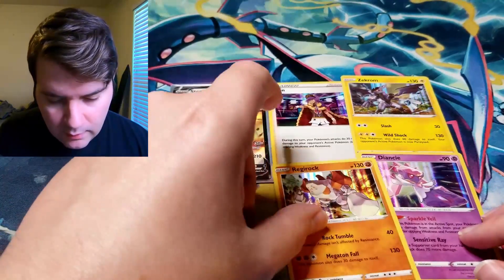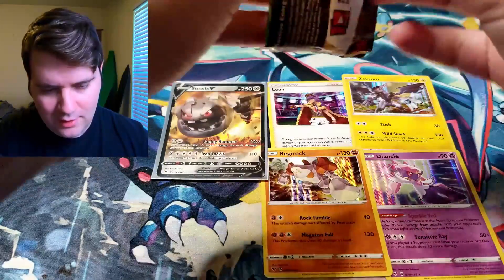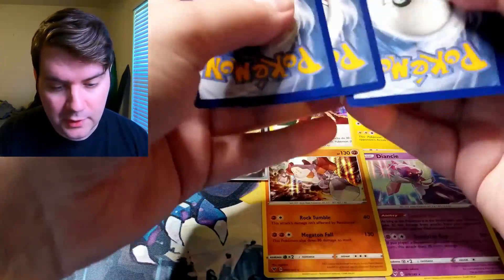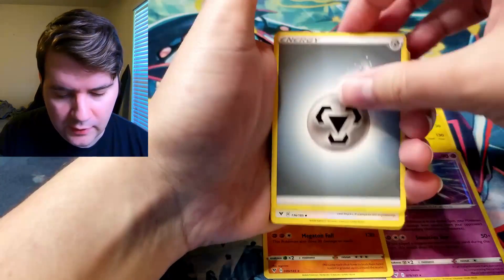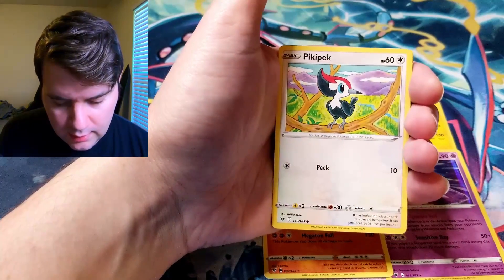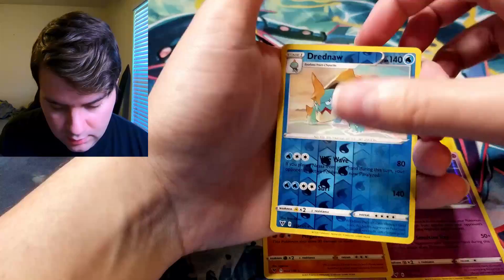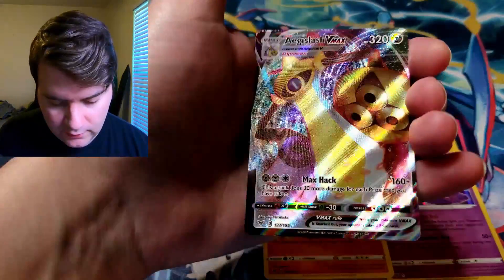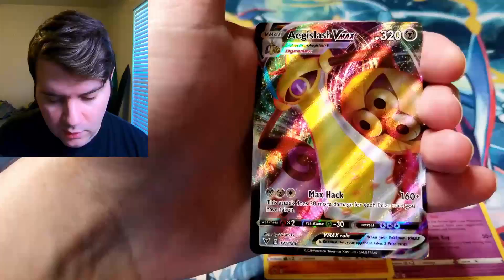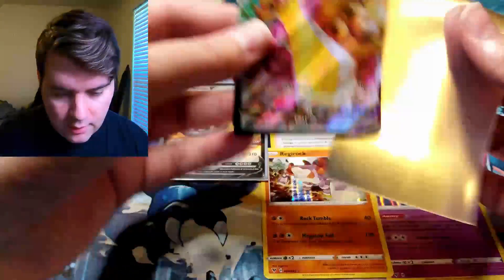I don't know why they only chose Regirock — I don't think the other Regis made it into this set. And now we've got those two new ones from the latest Sword and Shield DLC, so I would imagine those guys will be getting cards pretty soon, possibly in the newest set that comes out in February. Memory Capsule, Go-Goat, Arrokuda, Sandaconda, Pikipek, Poochyena, Rockruff. Dreadnaw Reverse and Aegislash VMAX — full art! Very nice colors — an old ghost-steel Pokémon. I do like Aegislash.